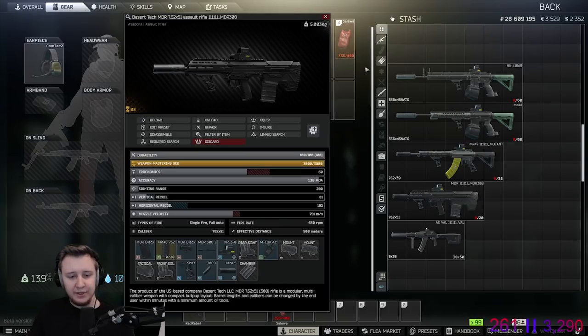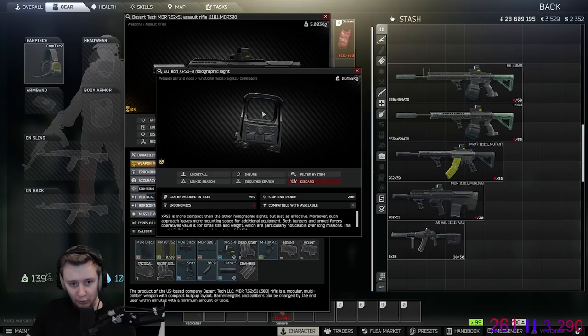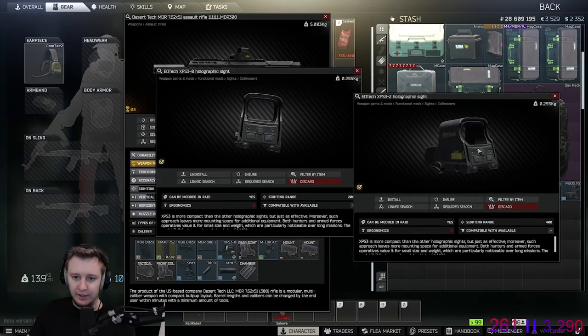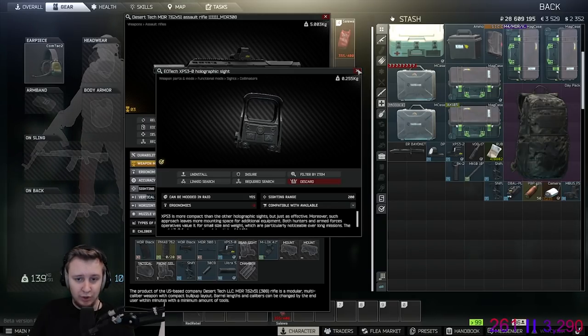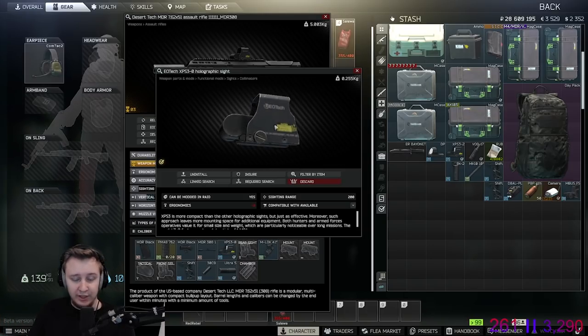Since we're talking about meta, let me also discuss sights. I typically use the XPS3-0, which is a holo sight with a circle and one dot in the middle. There's also the XPS3-2, which has two dots in the middle — most people, including me, don't like it because it can be confusing. The XPS3-0 is my sight of choice: when you move and your gun swings, the reticle doesn't swing too much. It's also very clear and bright, suitable for both night and day, and generally a cool-looking sight.